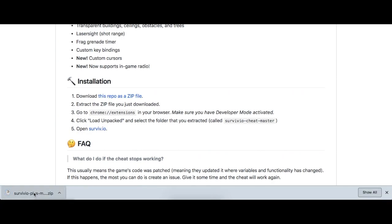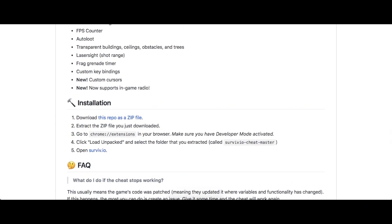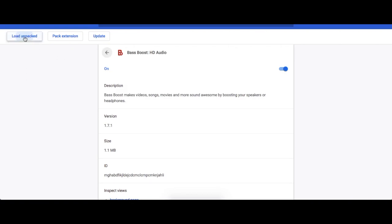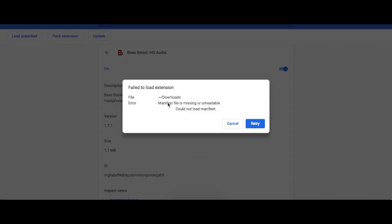You're gonna want to open this file — there are my other files, so just open that. Then you're gonna want to go up to where your extensions are. Go to Manage Extensions, then click Load Unpacked, and click this file. I already have it installed.